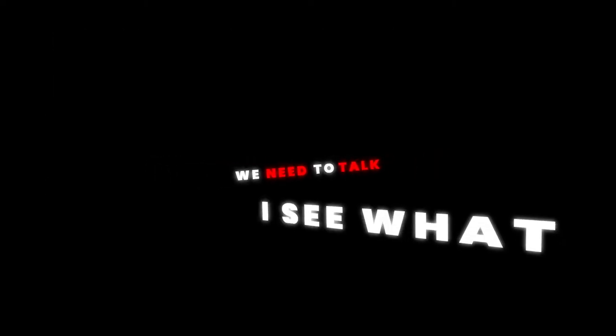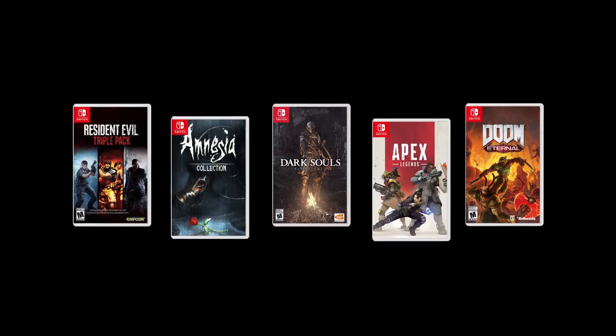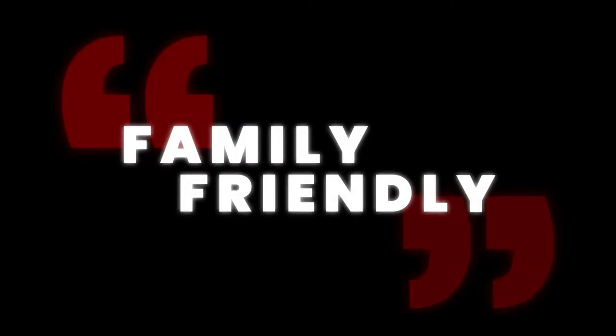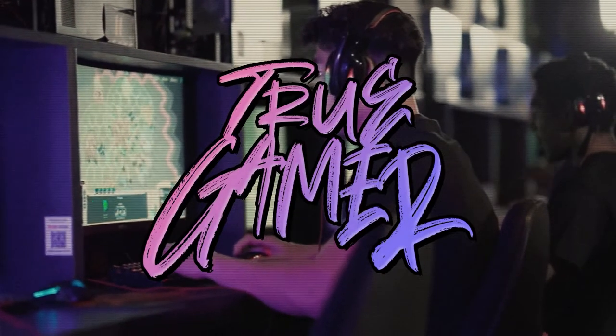Hey Nintendo, look, we need to talk. I see what you've been doing — you've been putting on the big boy pants, finally putting games like Resident Evil, Dark Souls, Amnesia on the Switch. Hell, you even got some FPS bangers on your list now. It's finally about time we drop that whole family-friendly shtick and move towards what the audience you're really after wants. We both know that nothing gets true gamers sweating like a double down on doing a Doritos deal — like one word: achievements.